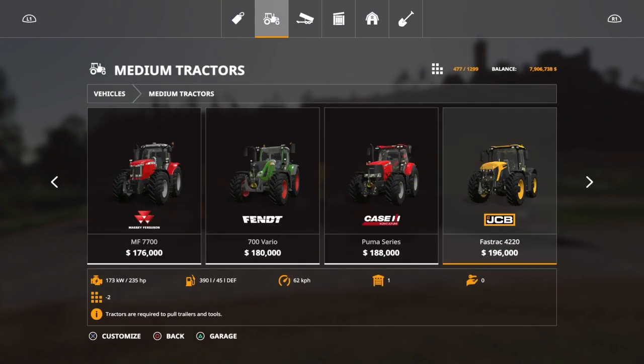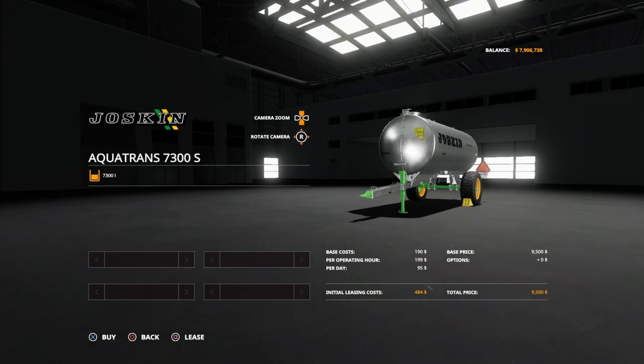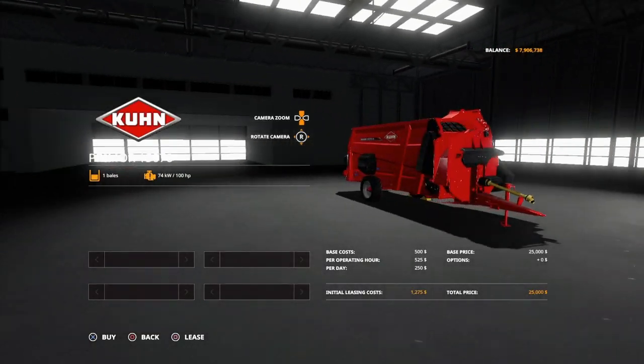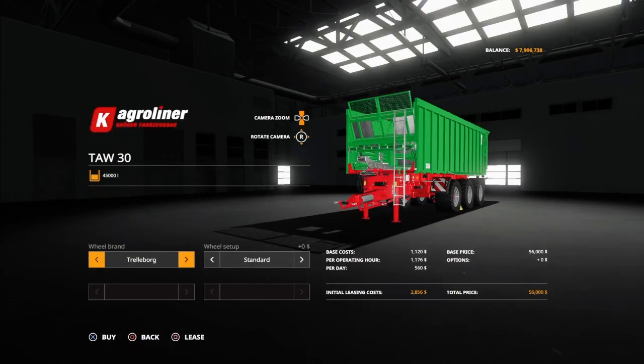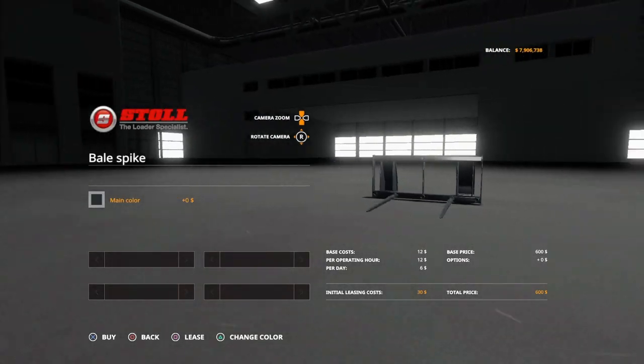To maintain a pig farm you're going to need a tractor. I used the Fast Track with the front loader, the AquaTrans water tanker, the primer, straw maker machine, the Taw 30 trailer, the FC 60 front loader, the bale spike, and the universal bucket.